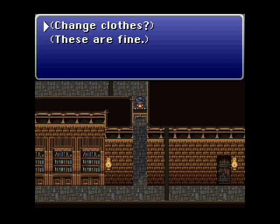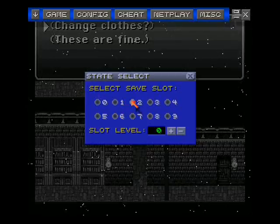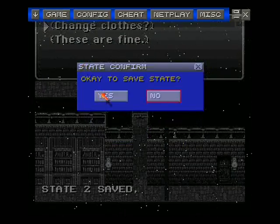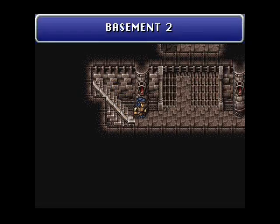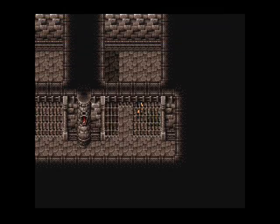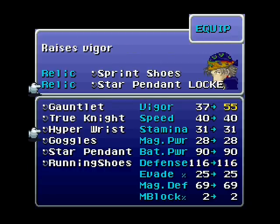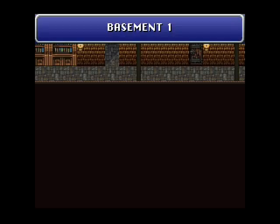I never knew what this prompt meant: 'Change clothes — these are fine.' I know what it literally means, but I'm not sure if it makes a difference. I'm gonna save state here and pick the option I never picked before — stay dressed as a merchant and see what happens. Coming down the secret passage you get the Hyper, which increases Vigor. I'm thinking of World of Warcraft — I have no idea what Vigor does here. Also there's a hidden treasure chest with Running Shoes, which I'm keeping for good reason.